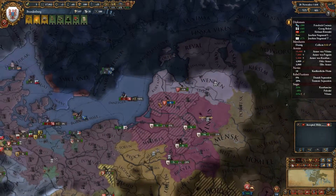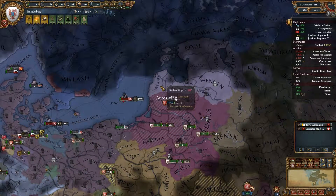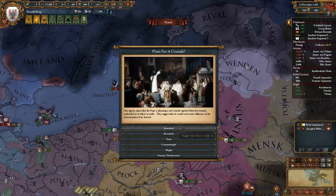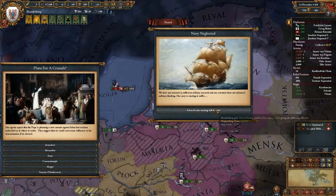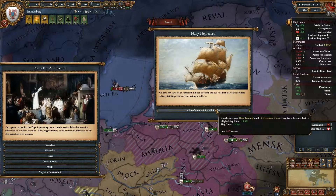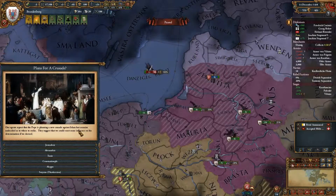We can also move on to Riga and instantly start fabricating a claim on Riga. Naval neglected — shipbuilding costs for one year. Perhaps we can do something with it.